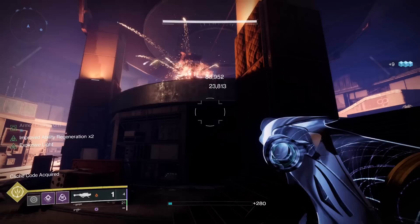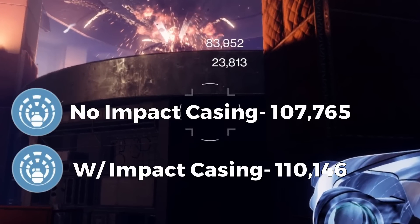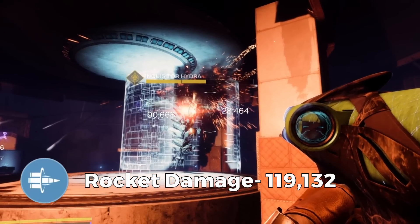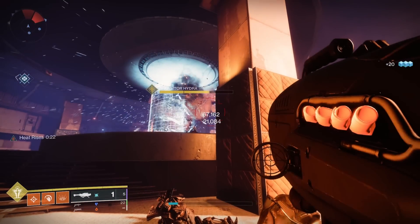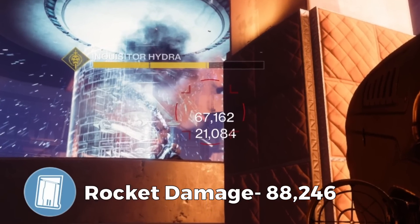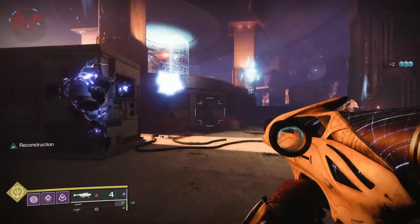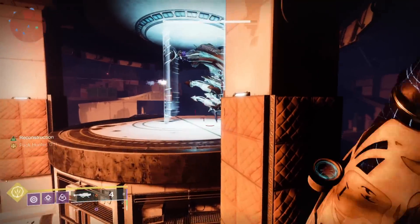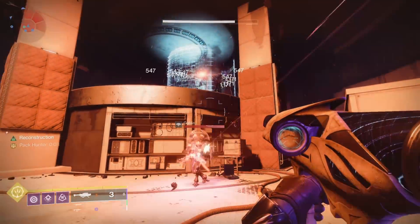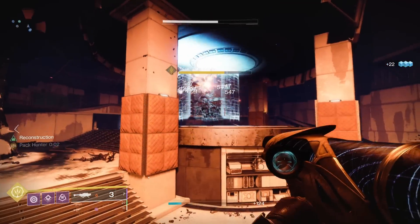An explosive light rocket without impact casing hits for 107,765 damage, and with impact casing this total would be 110,146. Next we have a bait and switch rocket which hits for 119,132 damage with the perk proc'd. And lastly, the damage of my Hothead with clown cartridge and impact casing is also 88,246 — the same as a base Apex Predator shot. Now that we have established a baseline of one rocket, we will go over those same rockets with wolfpack rounds.